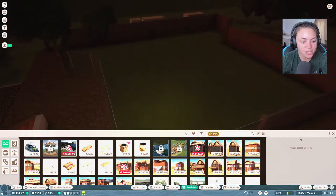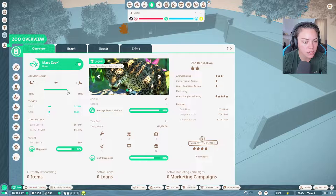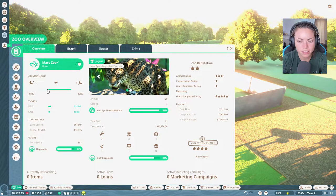Guest happiness rating is very high. Let's put some more shops and stuff here because people get really clogged. I still have yet to put in transport systems - I'm scared, I'm not going to lie. Where's my jaguar? It's so dark. Let's change the zoo hours - oh I should have changed the zoo hours before. There we go.